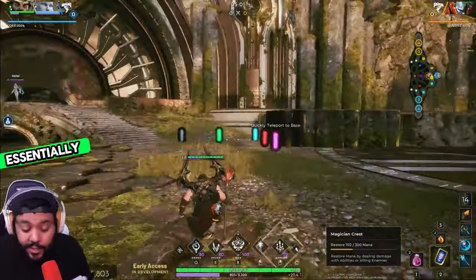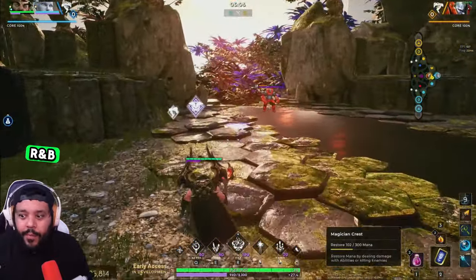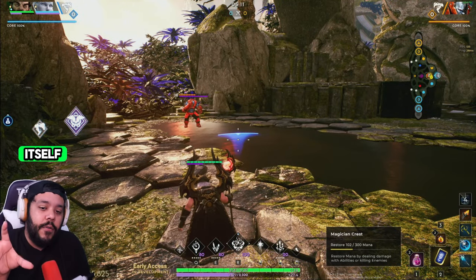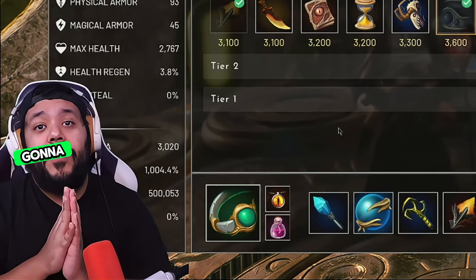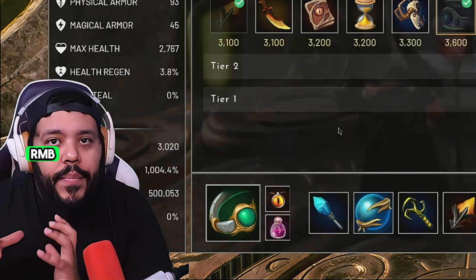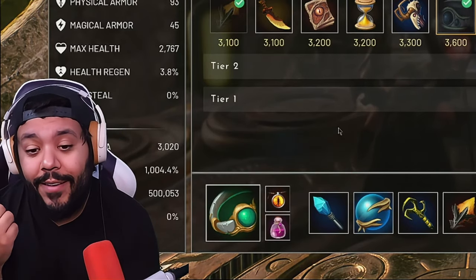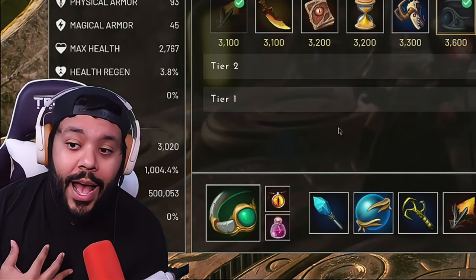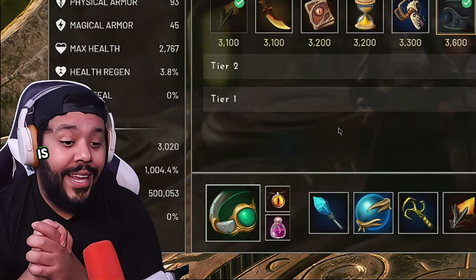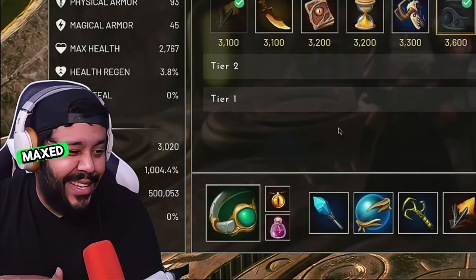Essentially this kit and this build work together because this build allows you to basically hold the RMB almost infinitely while doing as much damage as possible. The overall idea of the build is: since your alternate ability beams consume mana, I'm trying to have as much mana and mana regen as possible. Essentially, the build is going to equal us having 3,020 mana when we're maxed out on all capacities.